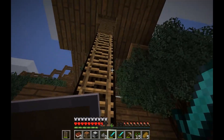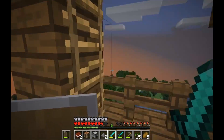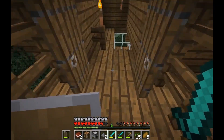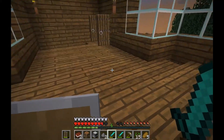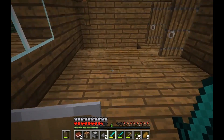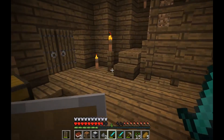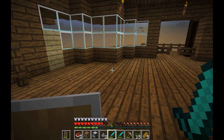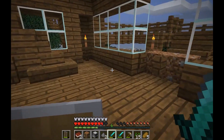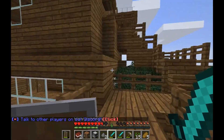Over here we have a ladder that leads up higher to other parts of the house, and then it comes to this platform which is an even better view, and then it keeps going up. There's another view and then a little bridge thing which is pretty cool, and it leads to the second floor. There are a lot of routes to get to certain places in this house. For the third floor you can go on this bridge — it wraps around the whole house.